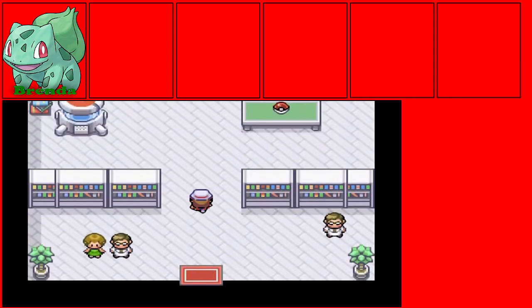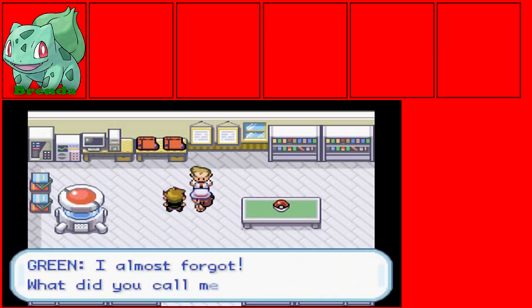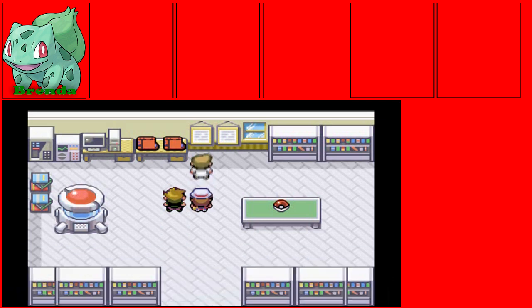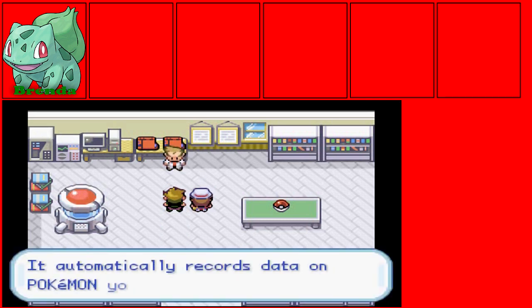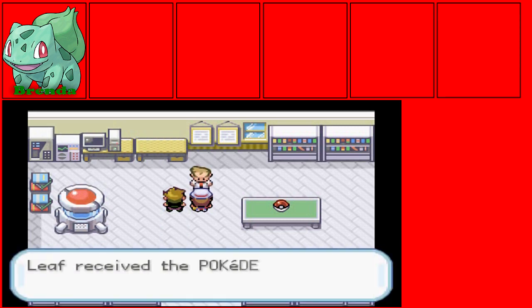Back into the lab. Oak gives us the parcel — it's a Custom Pokeball. I don't understand what that means exactly — I wonder how you can customize a Pokeball, like is it the Master Ball or something? Anyway, Oak will give you the Pokedex, which records data on all the Pokemon you've seen — and you get all its data if you catch it. We also get five Pokeballs to start.